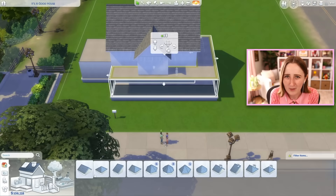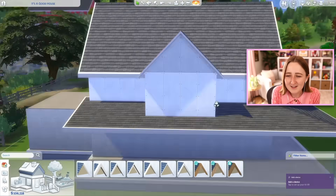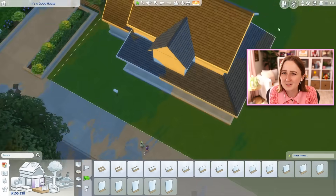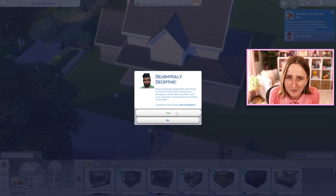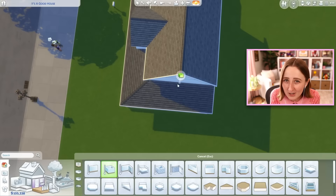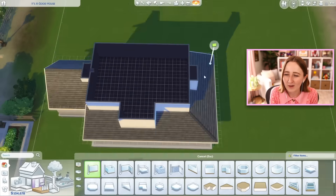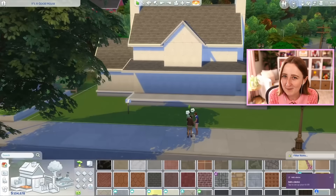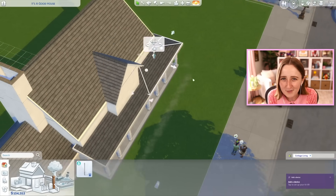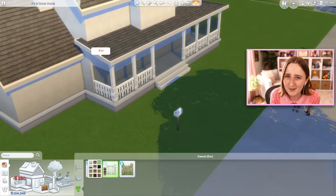There are actually some fields in the background kind of to the right of the lot that look like farmland, so I felt like this lot was a suitable place to try this, especially because I don't usually build stuff like this outside of Henford-on-Bagley. The style is a little bit different — I tried to make a sort of classic-looking, almost American-style farmhouse, but decorated it with a lot of Cottage Living things like the windows and the walls, and instead of the classic white trim I usually go for, I did a lot more wood accents.